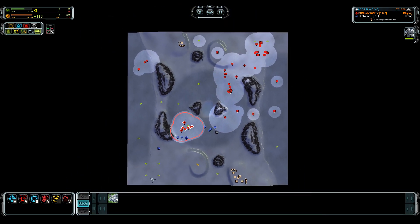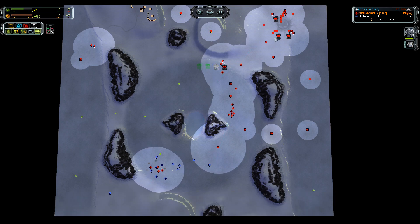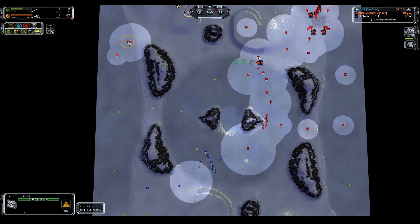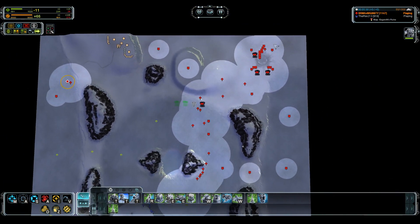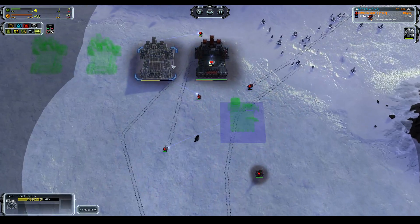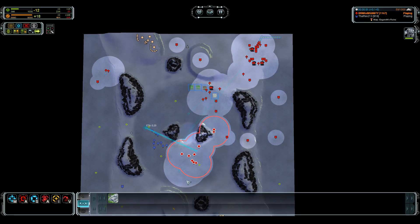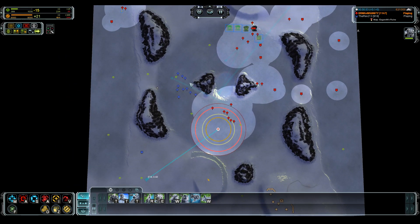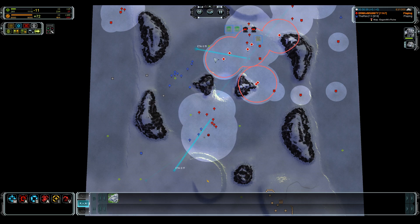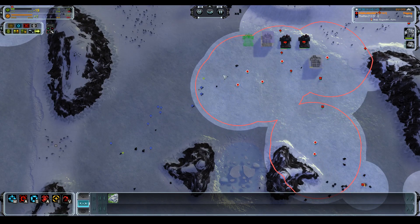I'll be able to push all of this back. We're going to grab all of our forces and move up. Our radar is online so we should be able to see how everything is going, and our next land factory is also up - good, gorgeous. Everybody come over here, let's lay waste to all of his stuff. I see now that we have an air problem, so we're going to build an air factory. The first unit out is going to be a pair of anti-air.